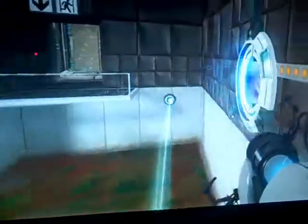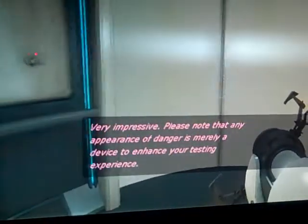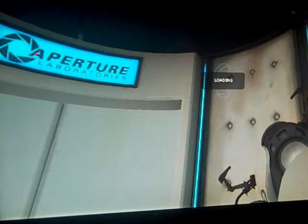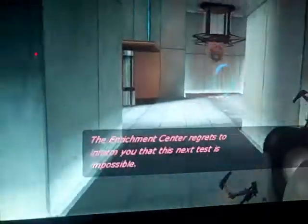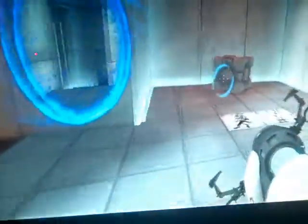Going back — that thing is crazy looking, it's cool though. Danger, danger! Now I'm going on to level nine. I forget what this one is. GLaDOS says: 'The Enrichment Center regrets to inform you that this next test is impossible. Make no attempt to solve it.' Nothing's impossible for Liam!